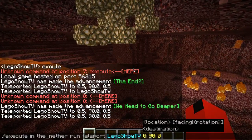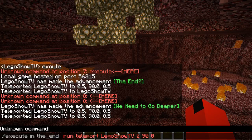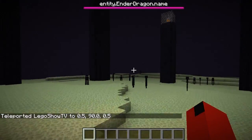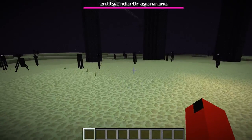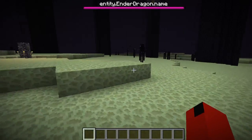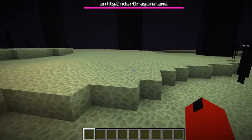Apparently we can't put spaces between it. And do this. And there you go. For some reason, that has entity.enderDragon.name — I don't know what that's about. This is a snapshot, this is in 18W02A, which means 2018 — week 2 of 2018. I just figured out what the numbers mean.